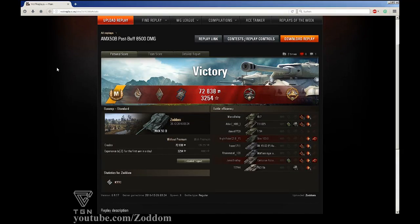Here you can see the post battle result screen. I got my first Ace tanker badge for my 50B that I bought last week, the Spartan medal for the last bounce from the FV215B, and the High Caliber. We actually did 1194 damage to the WT with just that one hit and the fire.